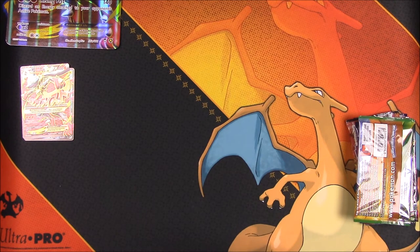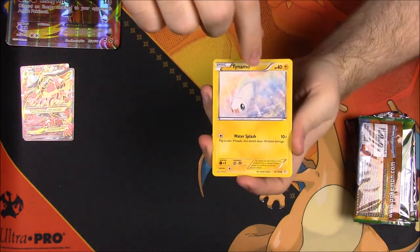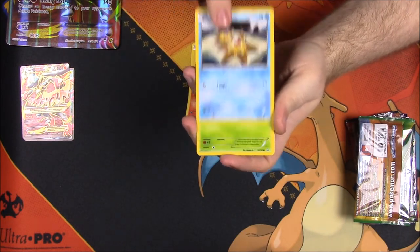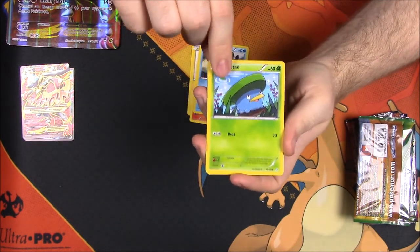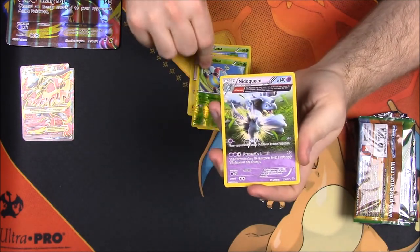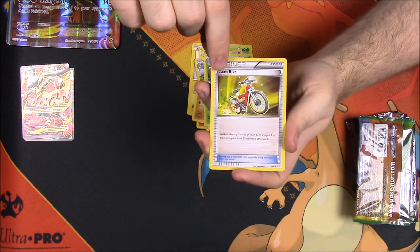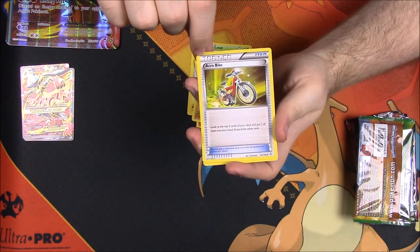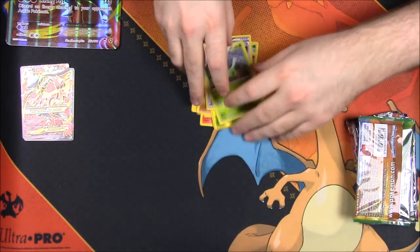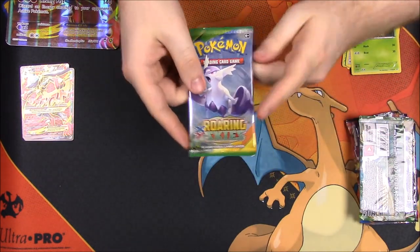From the Primal Clash pack, first up we have Tyanmo — the light seems really weird. Then Torchic Star, Lotad, Solrock, a Volbeat reverse holo, and Ninjask Queen as the rare. We also have Masquerain, Acro Bike, and Lombre.